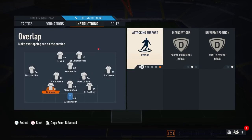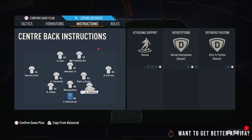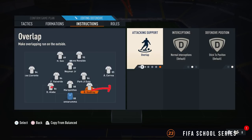For the left centre back and right centre back, I put them on overlap — just so they go a bit wider. That is pretty much it. When you have the ball that gives you those through ball options, and you ideally want good passers here.